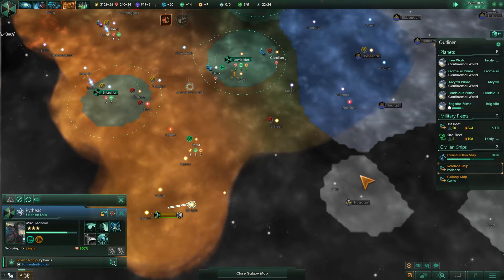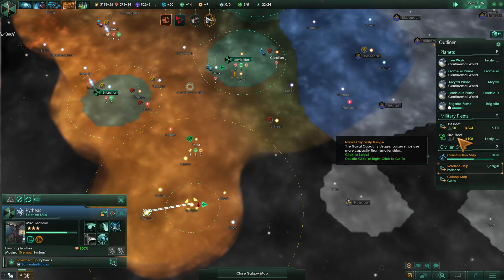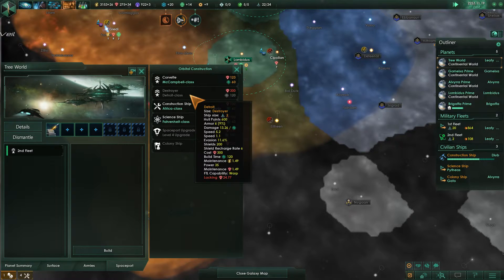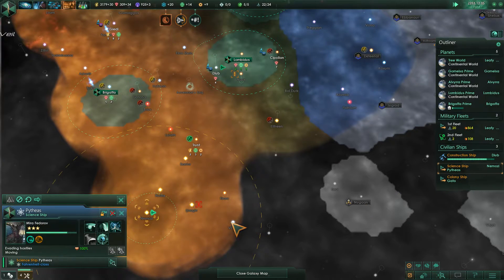We'll keep it close on you, science ship. Our new destroyer is available as well and I can actually pump out one more of those. Destroyer — we're lacking the minerals though. That's because we've done a lot of constructions lately. Science ship wasn't able to go to that area, so we'll move you here.